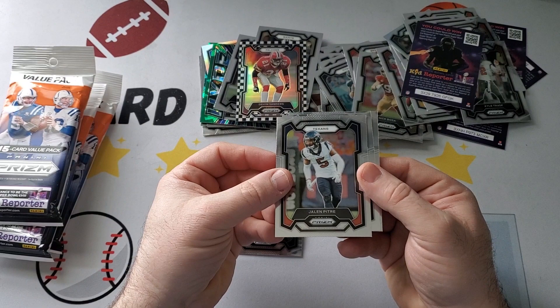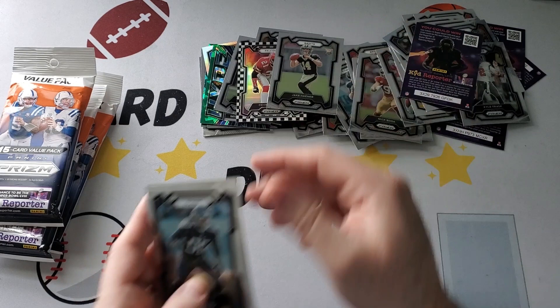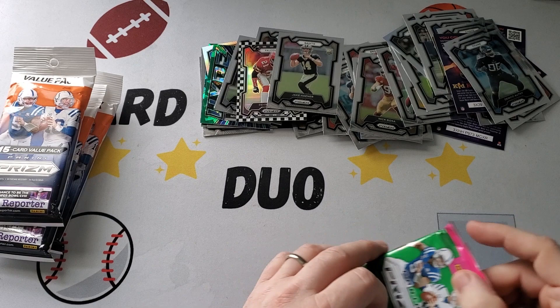Next one here — just going to be a regular pack. Chubba Hubbard, Jalen Petrie, Autry, and Jake Hainer, quarterback, rookie. I don't even know him. I feel like I've heard his name, but did he stay on the team all year? Maybe.